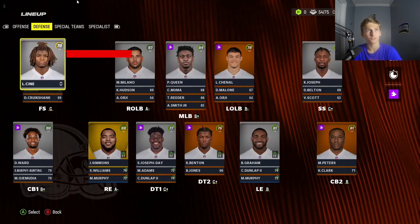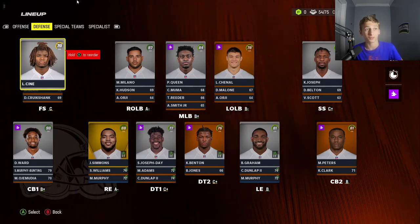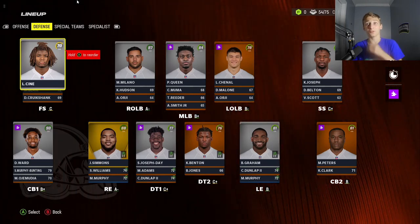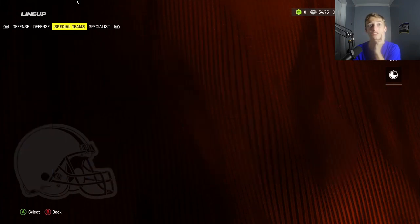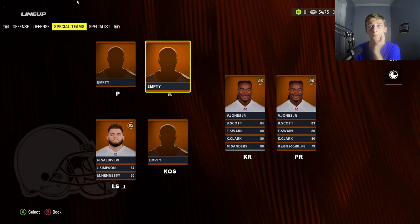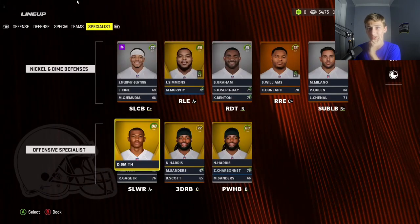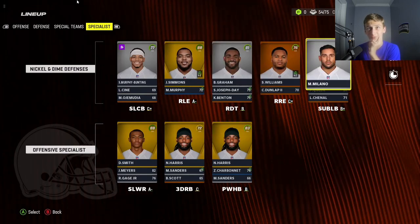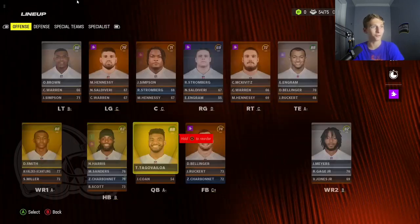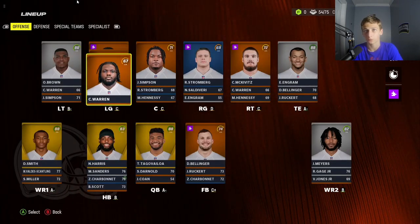Our safeties are kind of bad, but the computer kind of cooked with this fantasy draft. This might be the best auto-generated fantasy draft I've ever seen, because this team is really good. We're starting off with a very solid team. It's just our O-line that's really bringing down this offense.